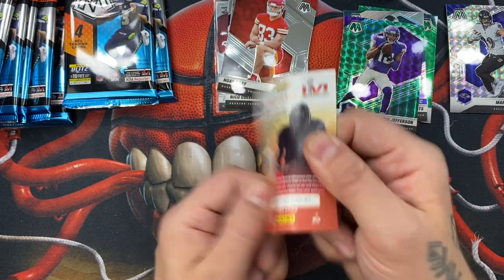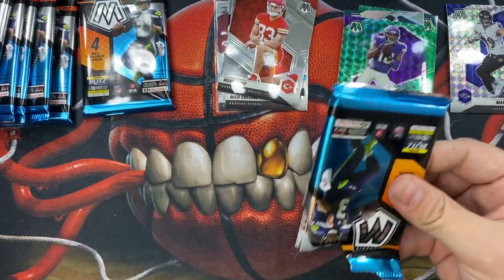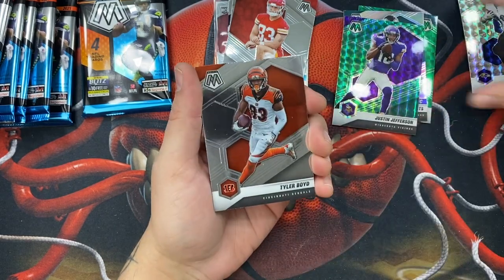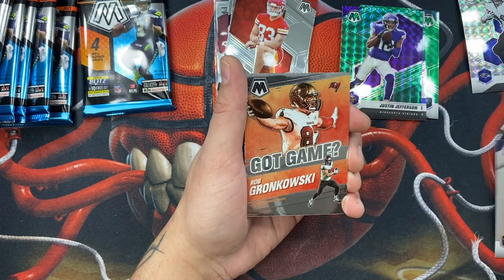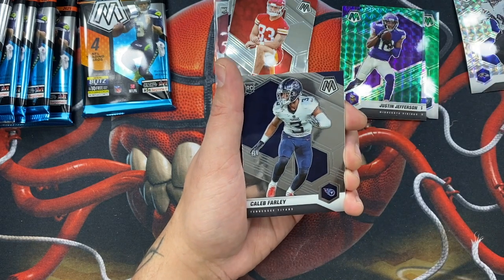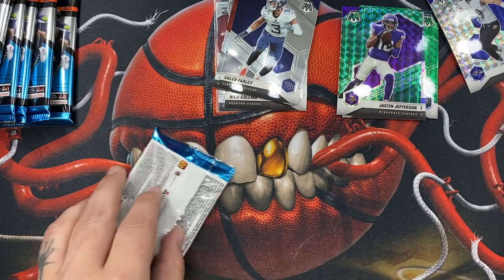This is a 400-card base set, so there's a chance of really monster cards but they're gonna be very hard to pull. Tyler Boyd, Stephon Gilmore, and then a Rob Gronkowski — pretty nice on the Got Game insert. And then a Caleb Farley on the rookie card.